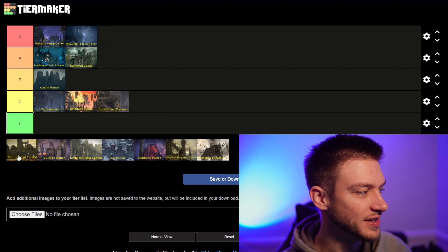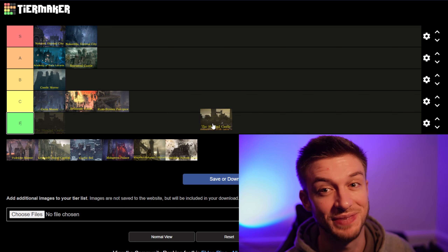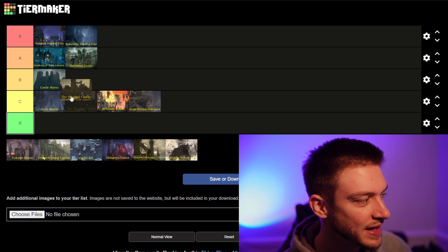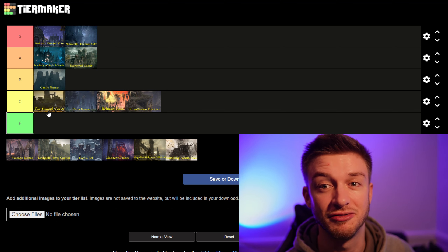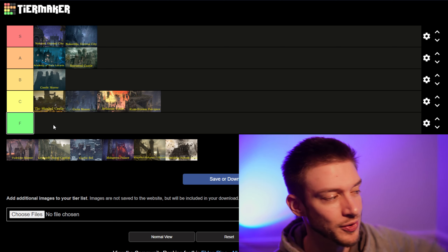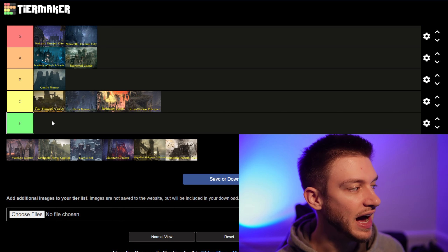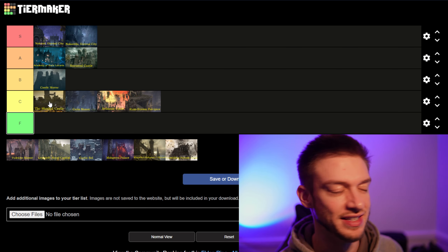Next we've got the Shaded Castle, and this is a decent spot. You fight Elmer of the Briar here. It's got a lot of poison — people love that, and Miyazaki loves to throw that into Souls games. I'm going to put the Shaded Castle somewhere around C to B tier. It's really not that large of a spot. You jump up over the wall and go around and explore through. It's not super memorable compared to a lot of the other locations, so I can't justify putting it any higher than C tier. But Elmer of the Briar is underrated.